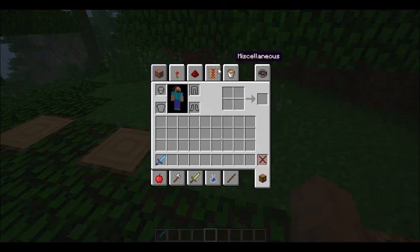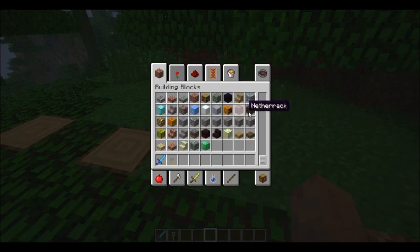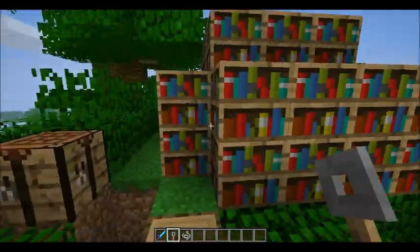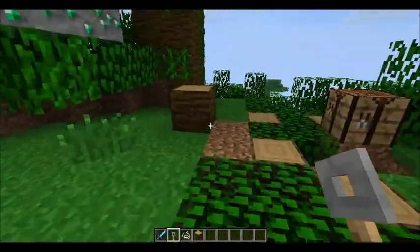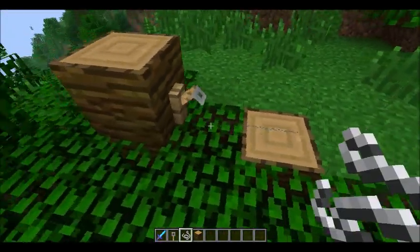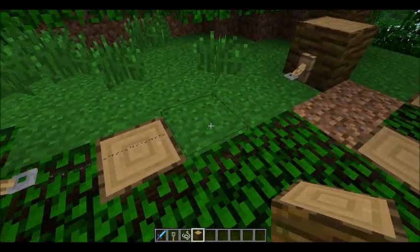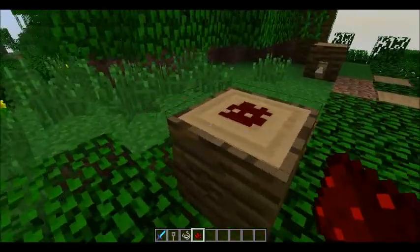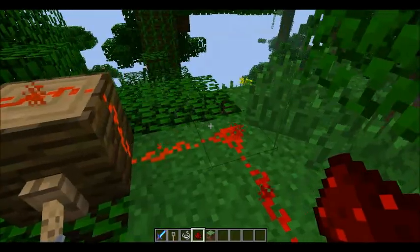So here's the tripwire hook. You'll need string. This has to go on a block — grab a bit of wood, and it can be as far as you'd like. Now place string on the ground and right-click to put it there. Now I'm going to go over these and activate — I'll need redstone. So that activates redstone; you can have a trap there.